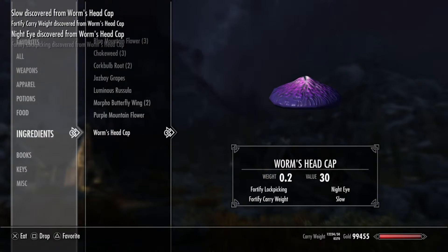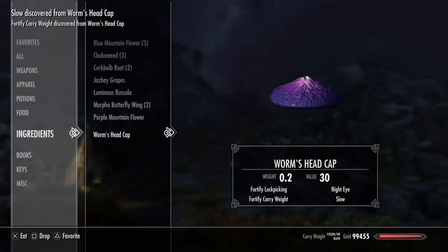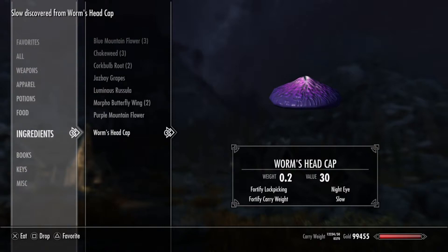The sound of all this happening at once almost deafened me. So, the worm's head cap: Fortify Lockpicking, Night Eye, Fortify Carry Weight, and Slow.